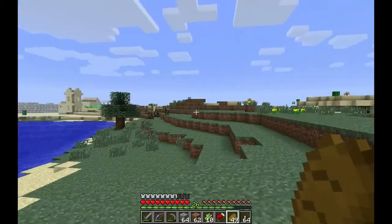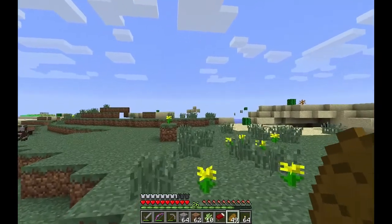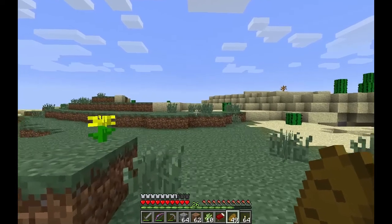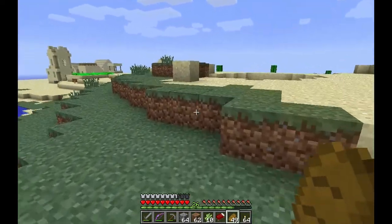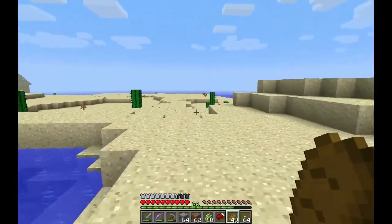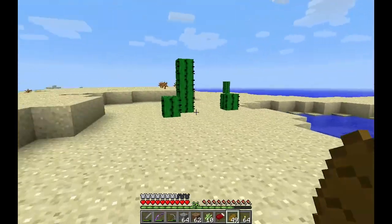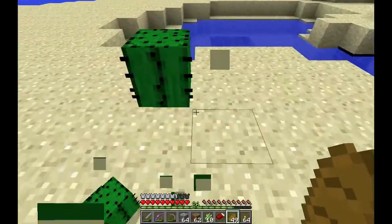Alright, well we have a new side mission. Protect the villagers. And grab some cactus before I forget that. That's cool — I was getting worried we weren't even going to have a village. Pretty excited about that.